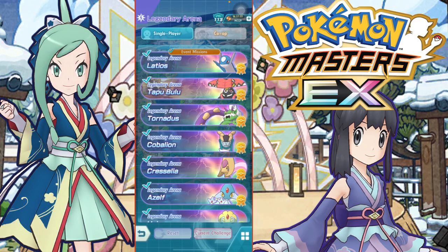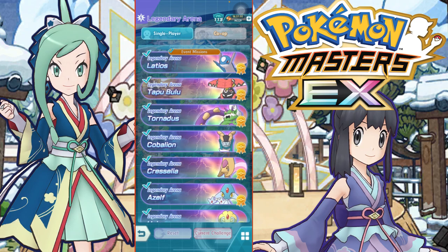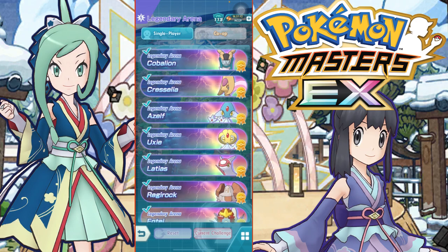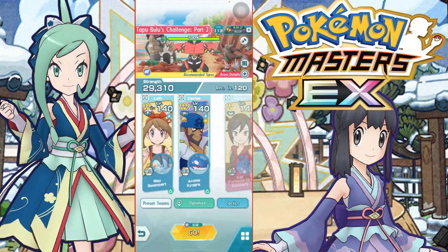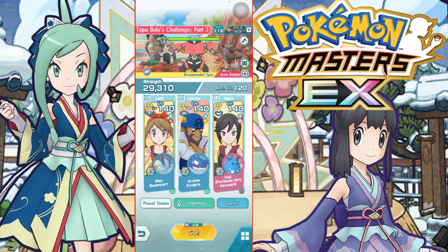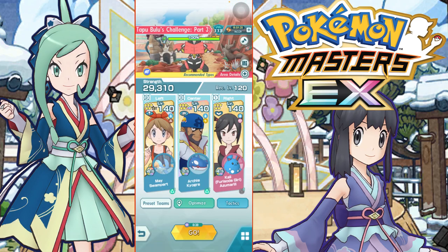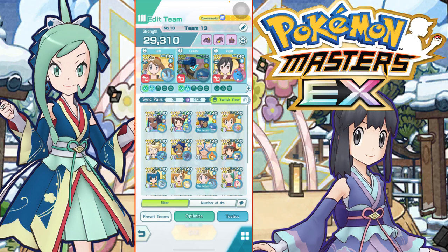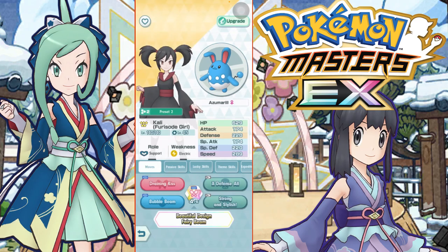She's a very useful pair for fighting fire type enemies, and since she has Ice and Grass Guard she can fight grass and ice type enemies too. Going against Tapu Bulu — his big thing is he has Grassy Terrain, buffing his own grass type damage. He mostly uses grass type attacks: Wood Hammer, Energy Ball, and possibly Horn Leech, though I'm not entirely sure of his full moveset.